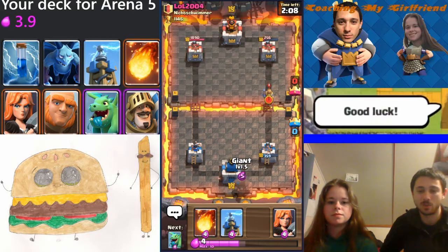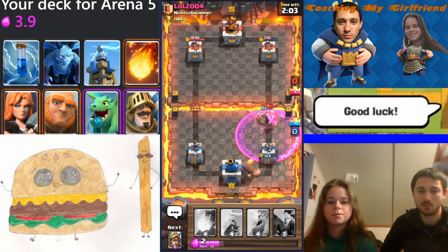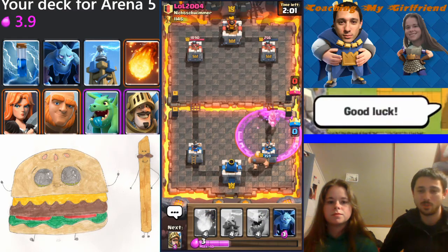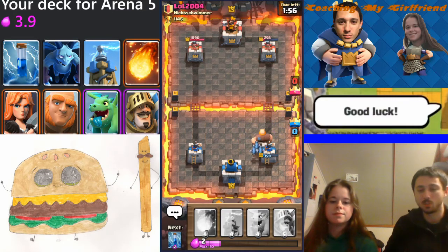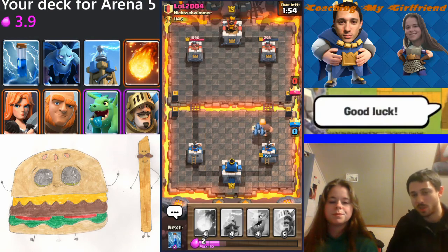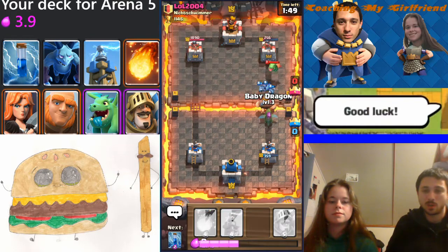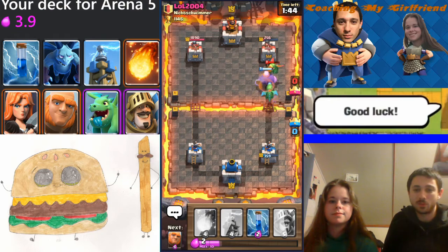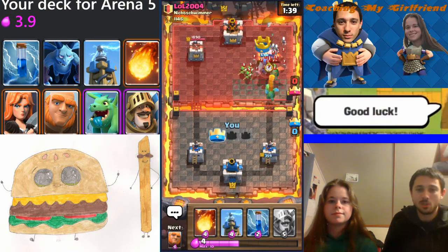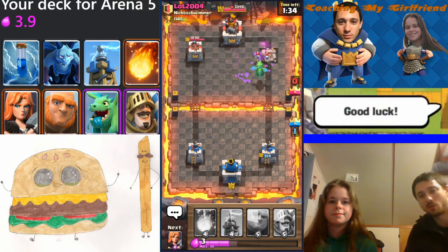He got an aggressive push there early on — defend with the Valkyrie. You want something that's gonna actually take the hit of the Prince. The Baby Dragon and Minions won't soak up any of the Prince's damage because he's a ground attacker. The Valkyrie is a lot more effective — see it completely shut the Prince down. You only spent four elixir on that Valkyrie and he spent five on the Prince and then another two on the Rage. Your Baby Dragon is level 3 and his is only level 1, so your card levels are just gonna smash him.